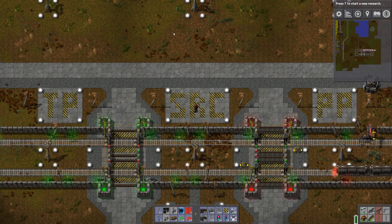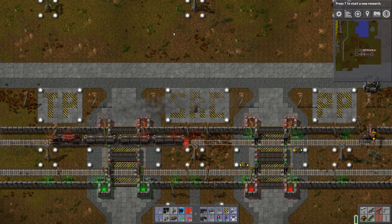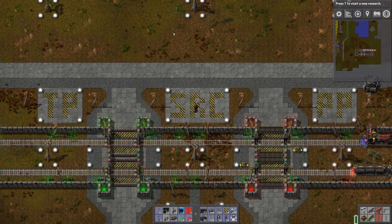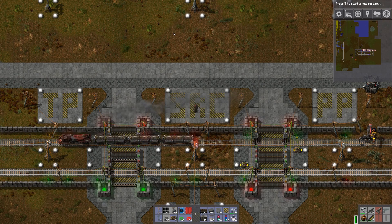Hello everyone and welcome to Factorio. In this tutorial I will be showing you how to build the SRC, Safe Railway Crossings. There are two types: train priority and player priority. In this episode I will be covering how to build the train priority one. There's another video that shows how to build the player priority one, and I highly encourage you to look at that one as well to see the differences between the two types.